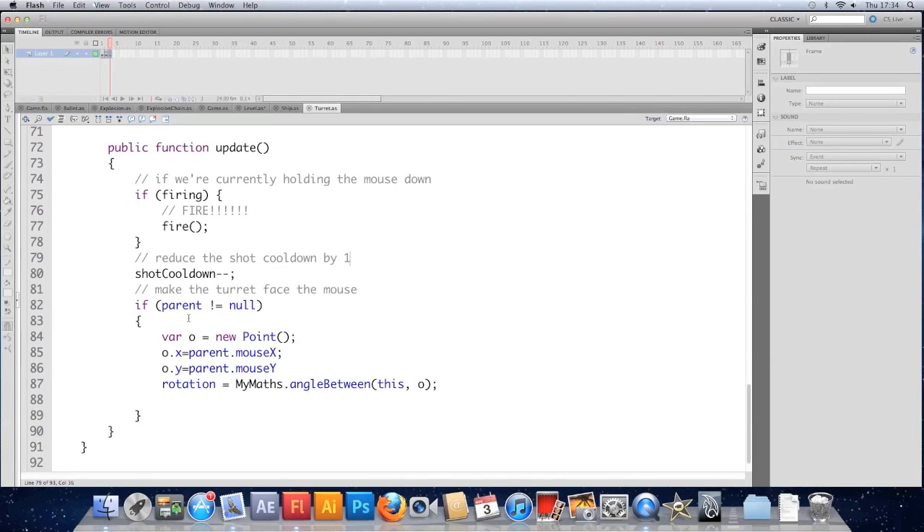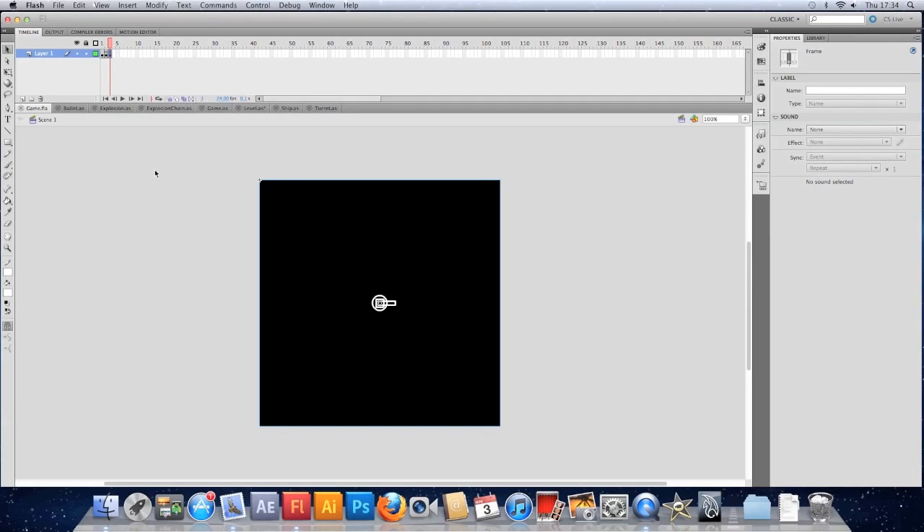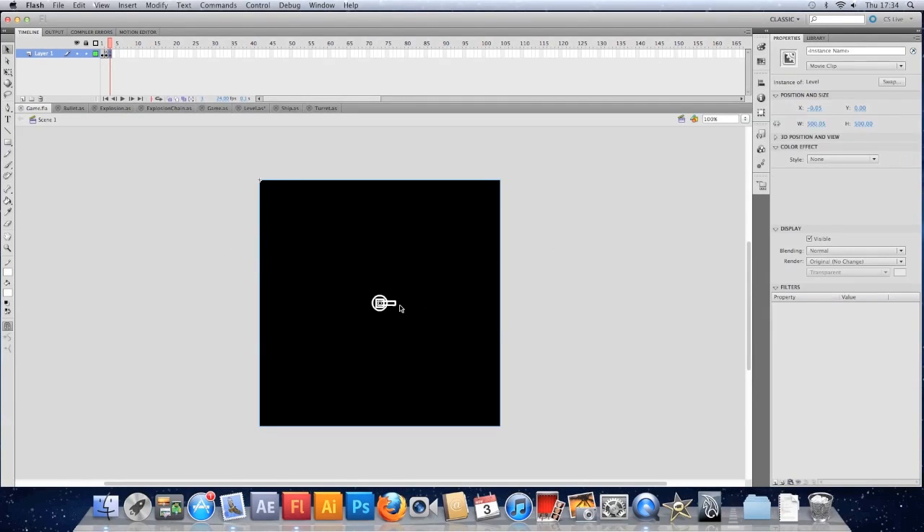Save that. So now we need to tell the level to update the player. Before we can do that we actually need a reference to the player, because at the moment it's not named — it's not spawned using code so we don't have it stored in a variable. And if we look at the FLA, the turret isn't named. We can't click on it and see an instance name.